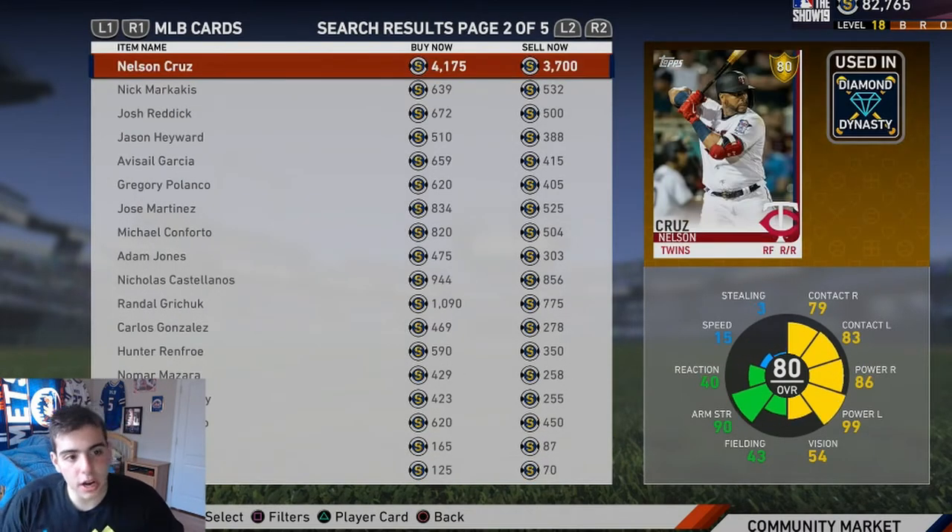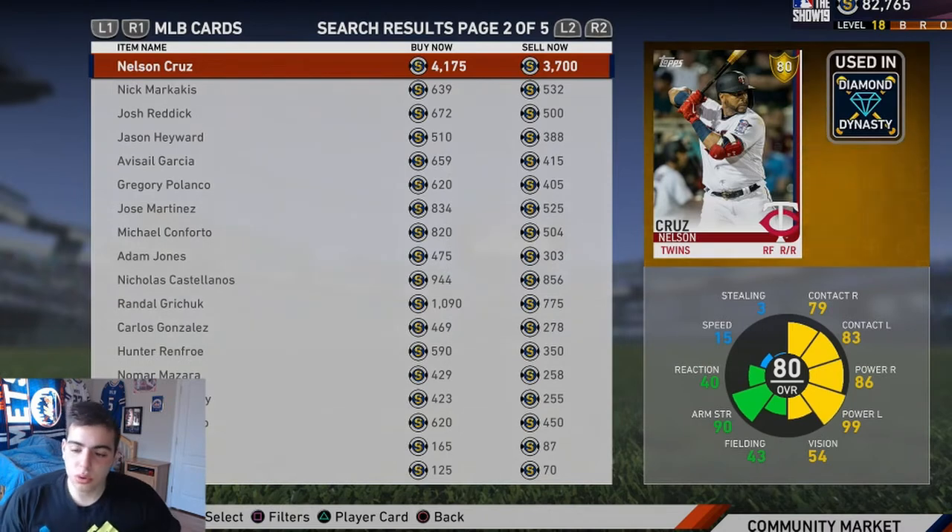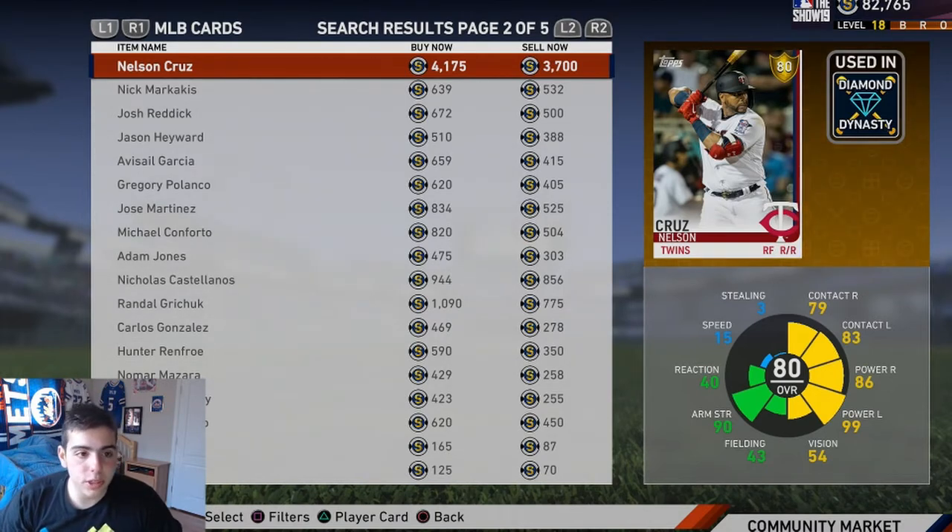Next, I mess with Mitch Haggert — he's not bad. Nelson Cruz — whoa, look at those batting stats, oh my god! If you need a power hitter, pick up Cruz. Very good fielding, very good arm strength, but slow as hell — might not be a reliable outfielder. He'd be a very good pinch hitter though. Nelson Cruz is a solid option.